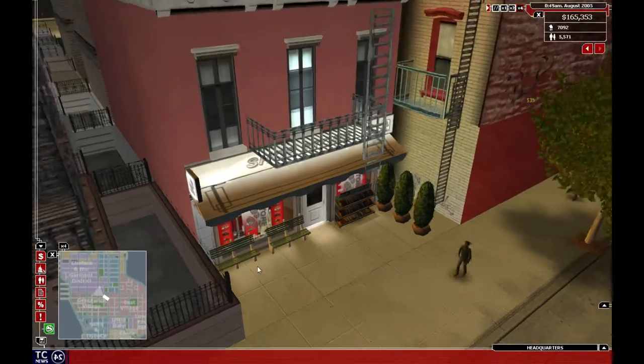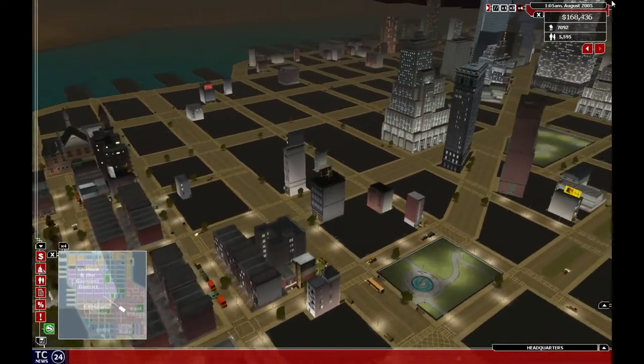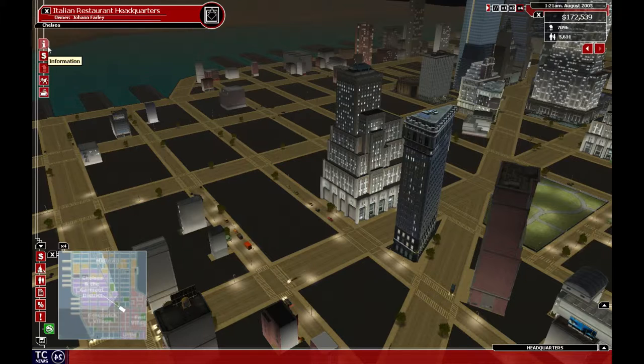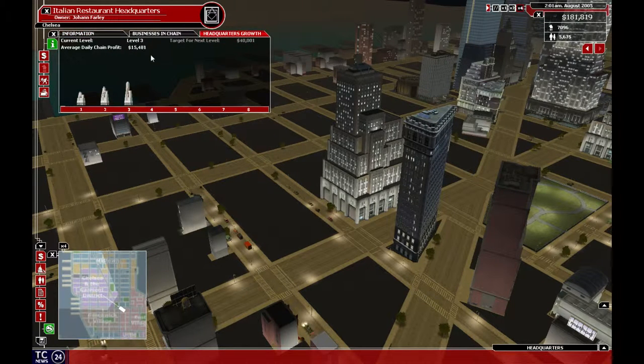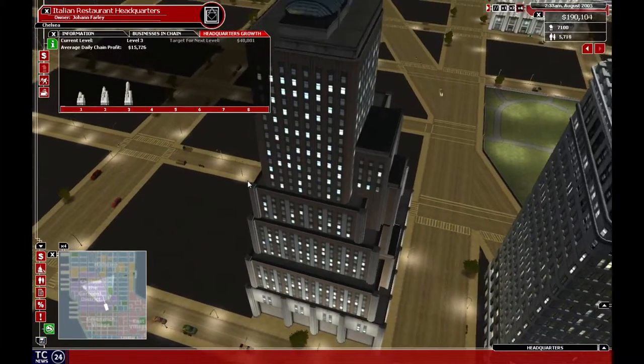I can show you what that looks like. As you can see, it is now taller than the Flatiron building — this bit got a little bit taller. If we look at the information, we're now on level 3. We're at 78% rating. Our chain profit yesterday was 25, and the average per day is 15, which is good. Once we start building more of these, it will go up even higher.